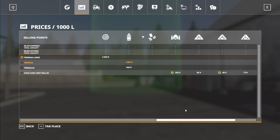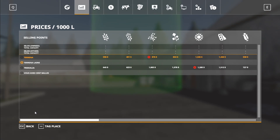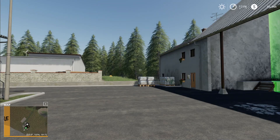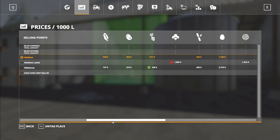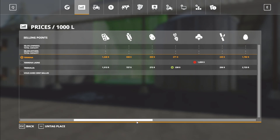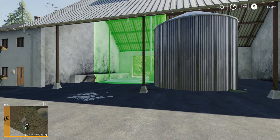Then we have that place right there — that looks like a spinnery-type setup. Oh, it takes milk, eggs, sugarcane — a lot of stuff. Actually, this one is the spinnery; it's going to take cotton and wool. The other one is right here and goes back to: wheat, barley, oats, canola, sunflower, soy, corn, sugar beets, potatoes, sugarcane, eggs, and milk, as well as manure and slurry.